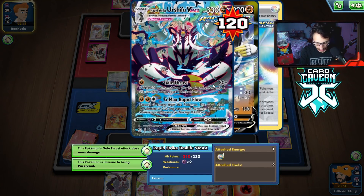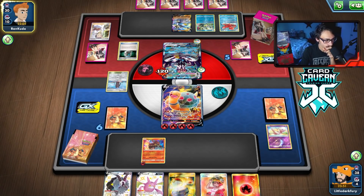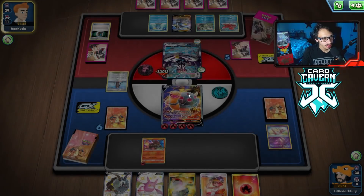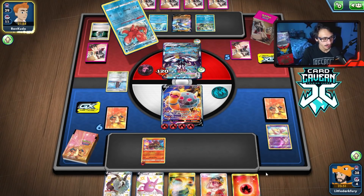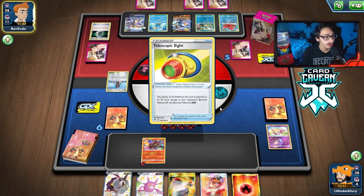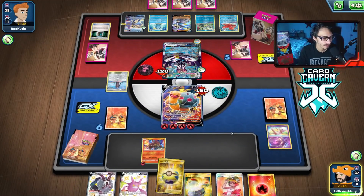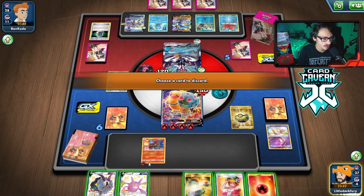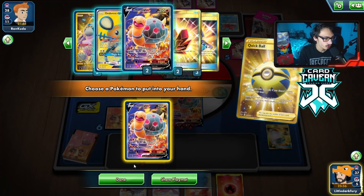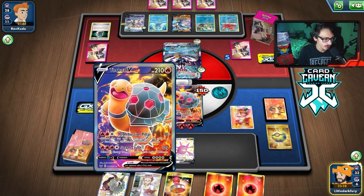Maybe we can Steam Crush them again, but there's no way to do 210 damage to the Urshifu. We could switch in Volcanion and High Heat Blast, but they still kill me with Rapid Flow. We just need to get another Torkoal. They play Zero Aura too — that's not good, that makes it even worse. We're probably just going to lose this game, it's looking pretty grim.